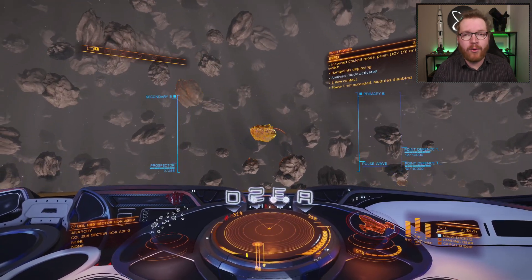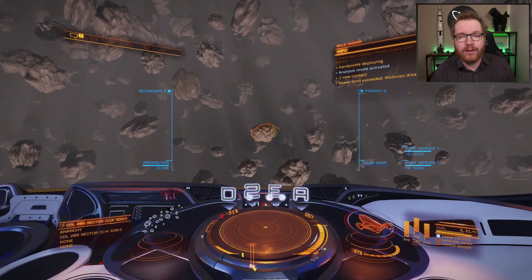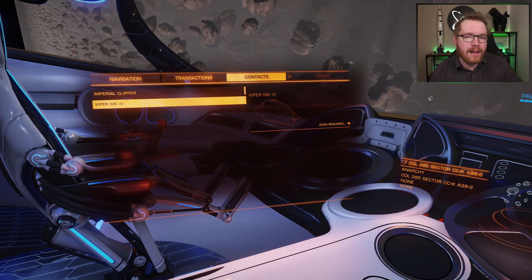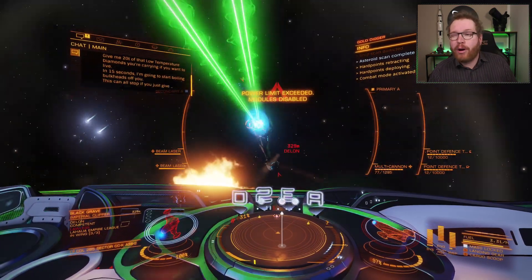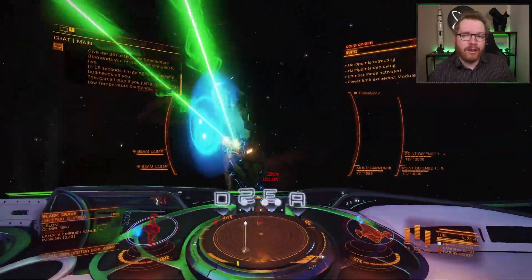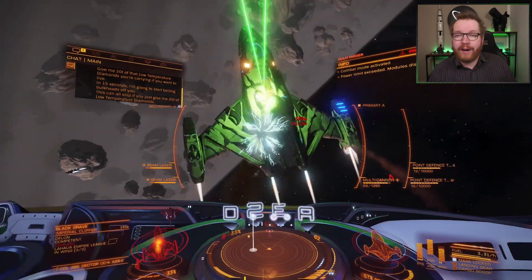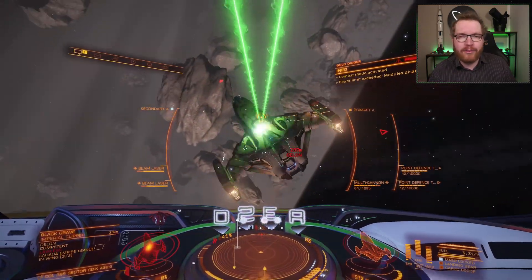If you lose it, it's back to square one — fly to the center of the hotspot and do your Super Cruise again out to find it. So please, prospect it first, then deal with the pirates. Fitting point defense is also a good idea if they fire hatch breakers, so they don't get into your cargo hold and steal your cargo. A fighter can also be a good idea to deal with them if you have one.